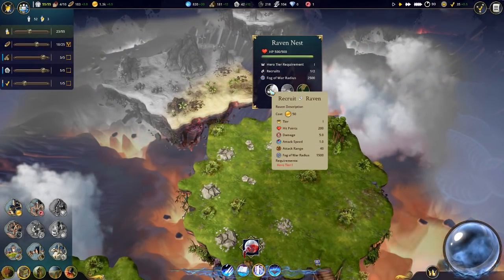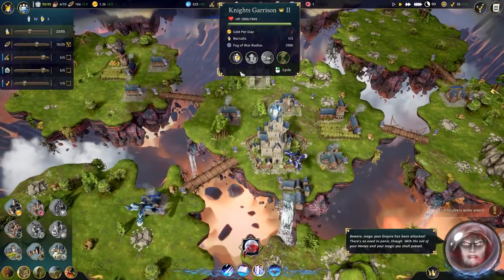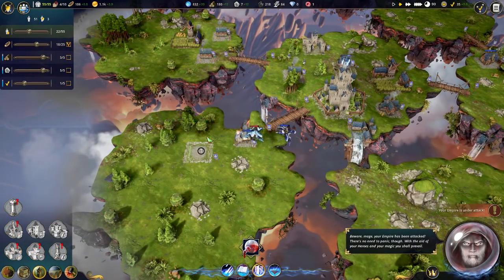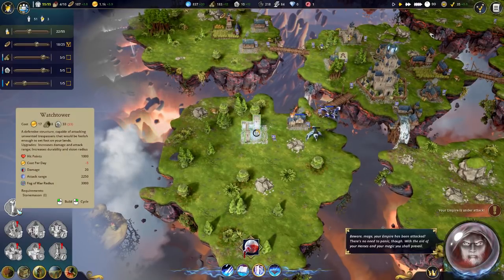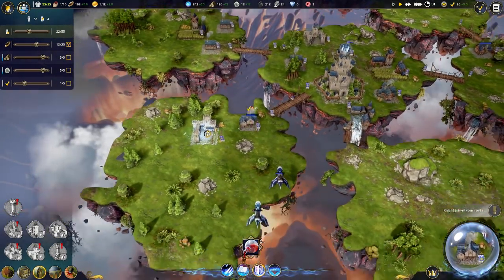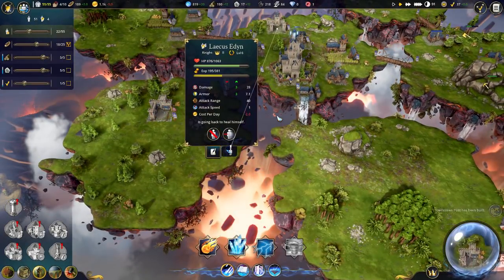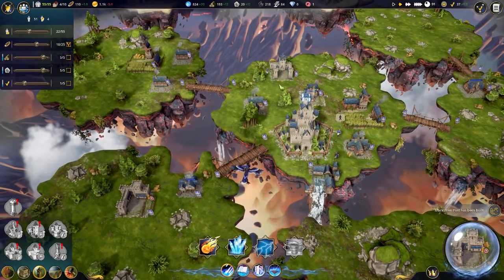We could make another raven unit. Let's recruit another knight - and maybe a marksman as well. We'll put the marksman post down here. We're getting attacked down here quite a bit. Maybe we'll build a watchtower down here - cost per day is 5. Your empire is under attack - sort of, like he's running away. You don't get to run away. Did you level up? Nice, you leveled up - now you're tier 2.